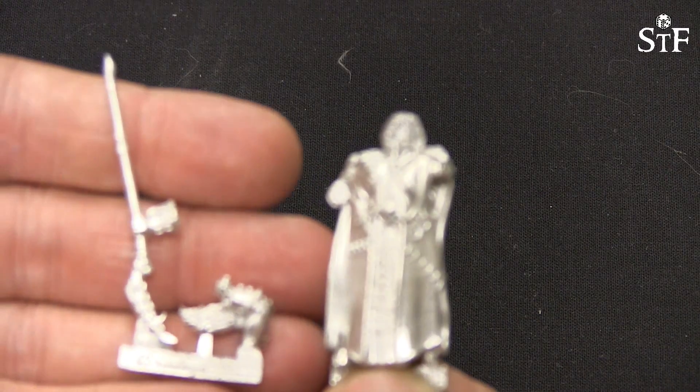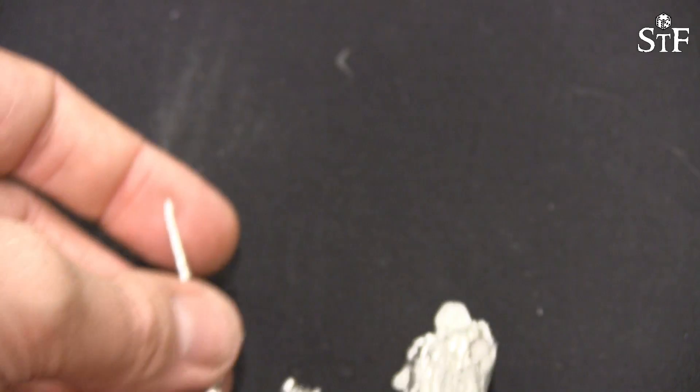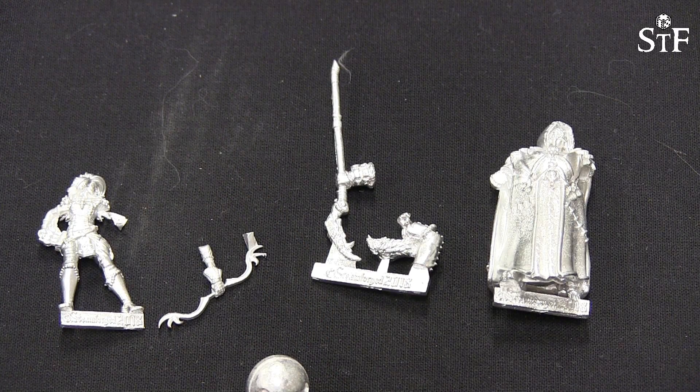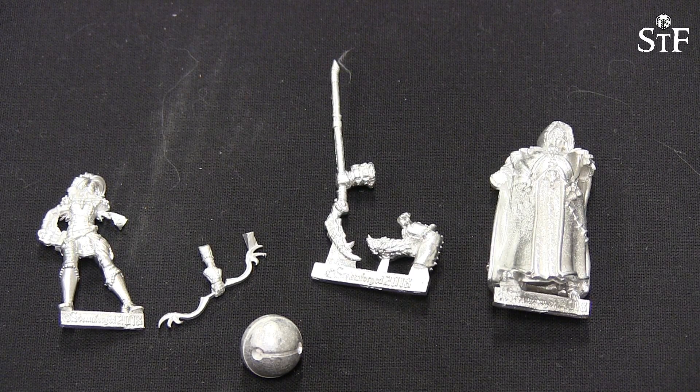Welcome back to this unboxing of the Falconers Guild pack of limited models. We get one pile of goodies for Veteran Hearn and one pile of goodies for Ygritte. There's also an additional thing — it's a ball, one of those bells you put on the feet of birds so you can hear them. I'm not a falconer or a hawker or anything else, so do correct me if I'm wrong on that because I like to be educated.